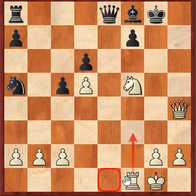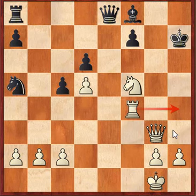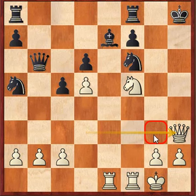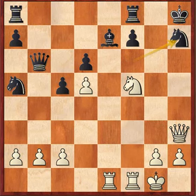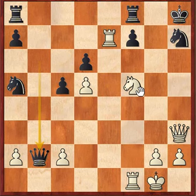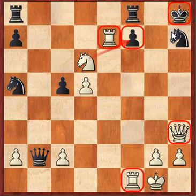After Rf4 there's just no good defence to the threat of Rh4, and Black is just getting mated. So Black tried Qb6 instead, and White played Qh3, continuing the attack with tempo. Black played Nh7, and Rxe7 followed. You can just feel the energy of White's pieces here — Black can't even take the pawn on b2 because of Nd6, and once White takes that pawn on f7, it's all these pieces in the attack against what is almost a lone king. So even without really calculating it you can feel that White is just completely crushing here.